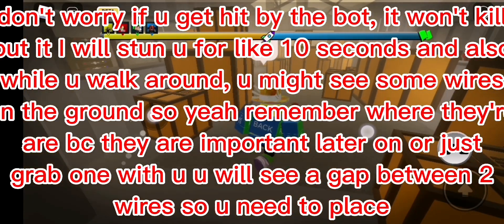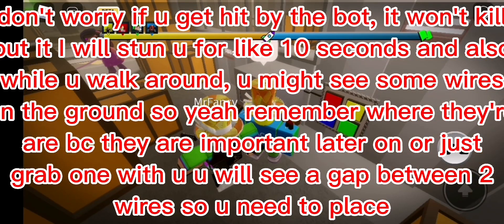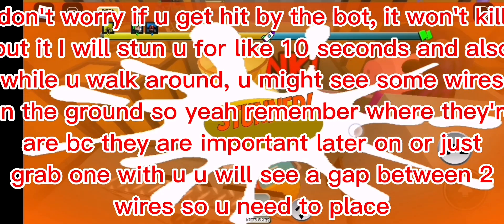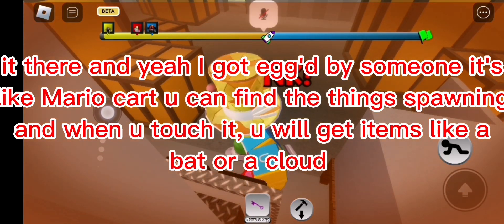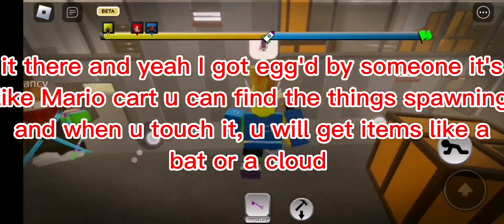Also, while you walk around you might see some wires on the ground - remember where they are because they are important later on, or just grab one with you. You will see a gap between two wires so you need to place it there. I got egged by someone - it's like Mario Kart. You can find items spawning and when you touch them you will get items like a bat or a cloud.